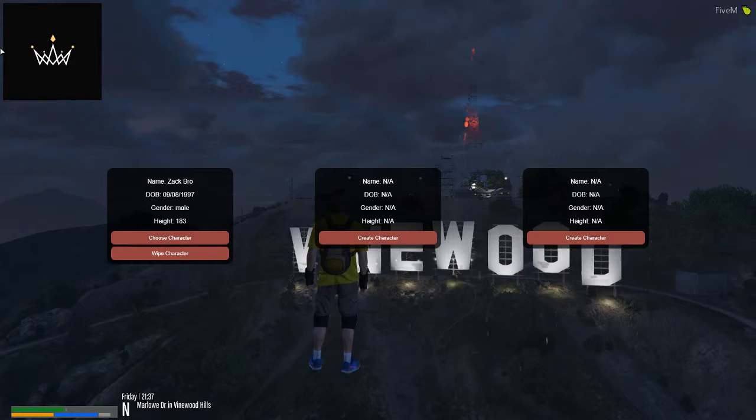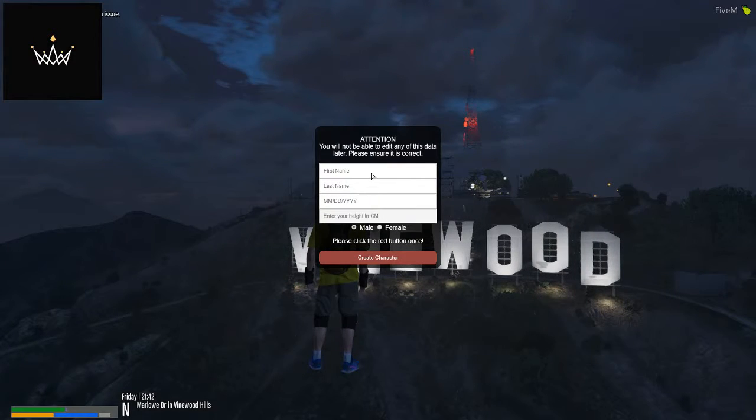When you get into the Royale server, if you're a member, this is the screen when you join. Click here — create character. You gotta think about who do I want to portray, what type of character am I? For this, we'll do a little John Doe.